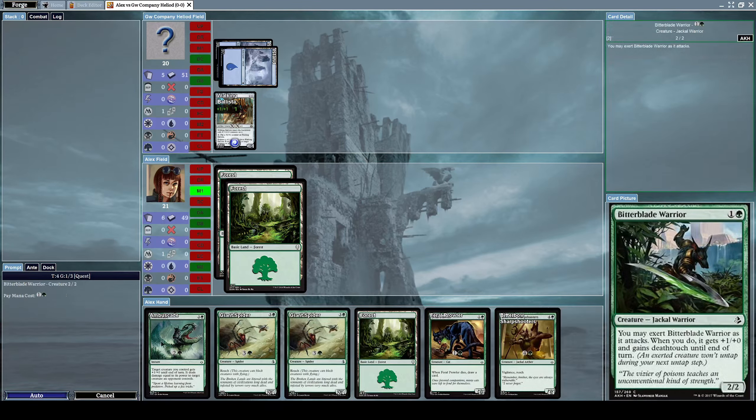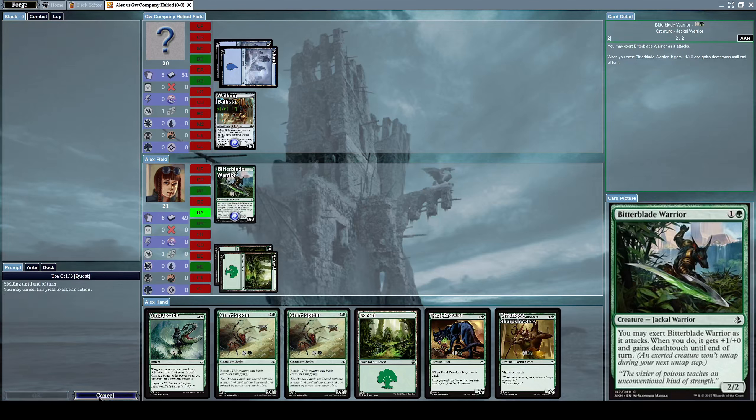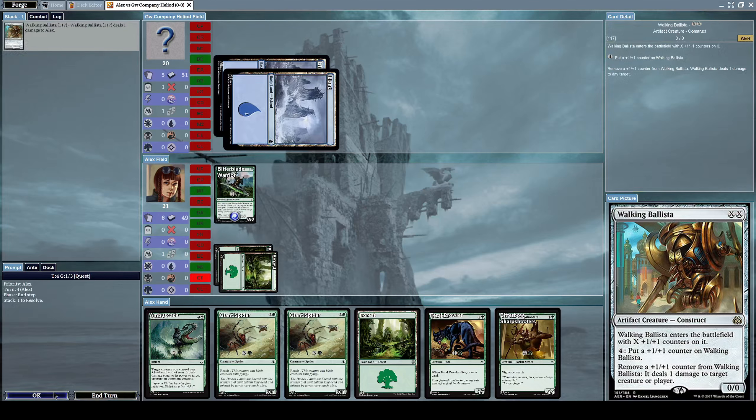Let's start out by summoning a Bitter Blade Warrior. He used the plus one plus one counter which already existed on Walking Ballista to do 1 damage to me.